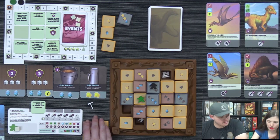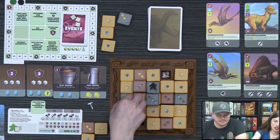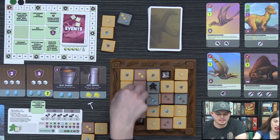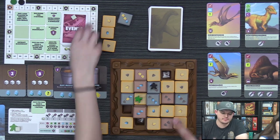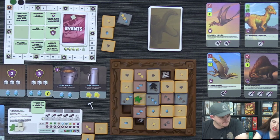Clarifying tile types: clay costs two actions to move, stone costs three, sand costs one. The plaster supply is running low — only one left — which concerns both players.